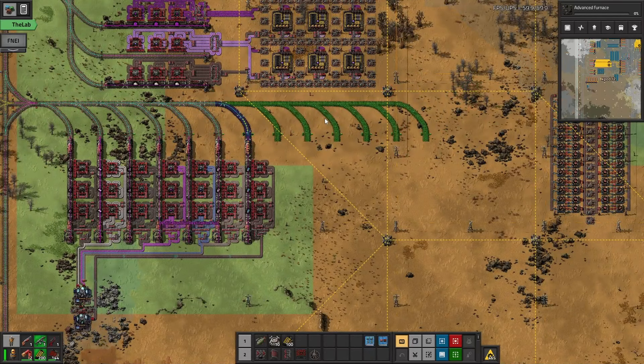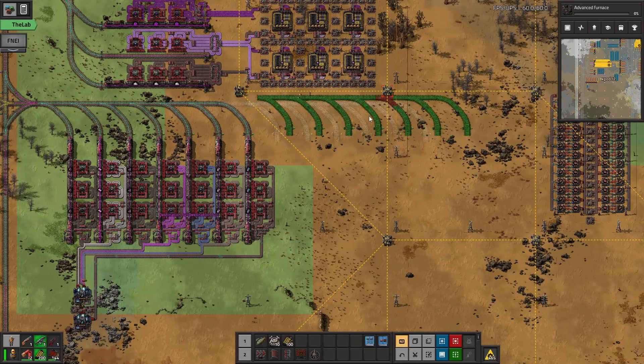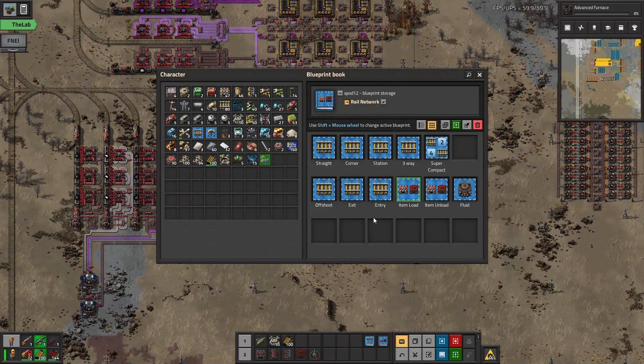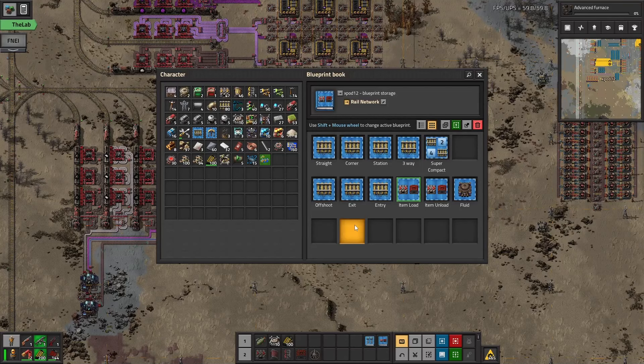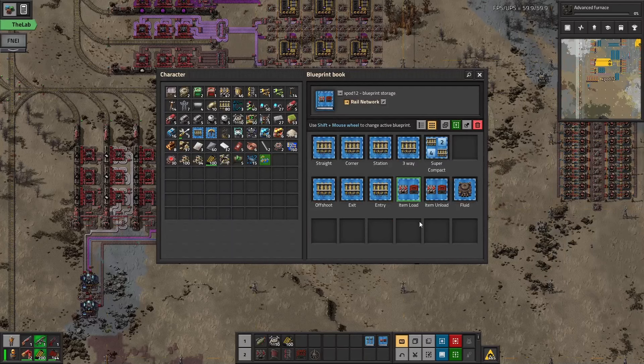I can go ahead and get the design I want for the advanced tech cards. I'm going to want another eight stations here, because we're going to require seven inputs and one output for the advanced tech cards. So that's not too hard to do.